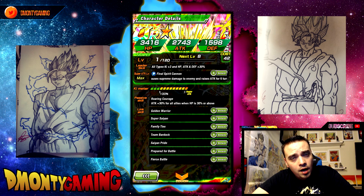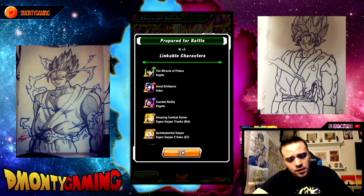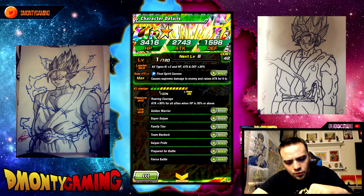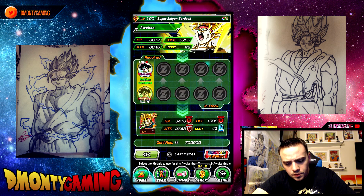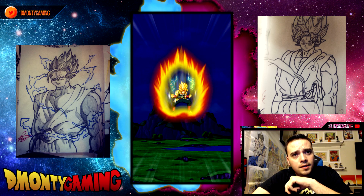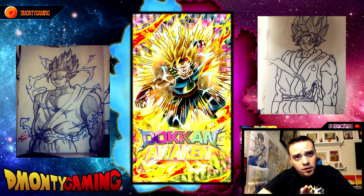He will actually have a spot on my Mono Strength Team. He also raises attack for 6 turns when doing a Super Attack. And he gained Prepared for Battle, which is great for Mono Strength. And then he also gained Fierce Battle. He did not get the First Awoken though — I was thinking about maybe running the Strength Godku with him, that would actually be kind of cool. But he did not get the First Awoken. Those are the two best awakenings right here. I'm gonna say this is number one — number two is probably the Tech one. Very, very close though.